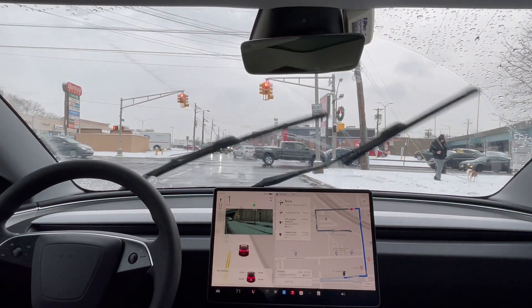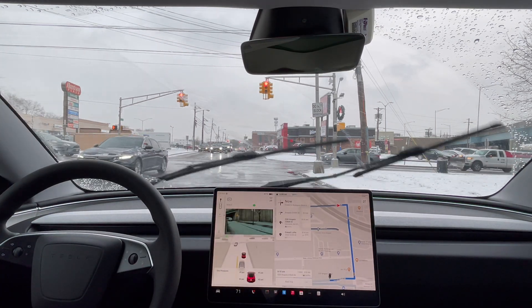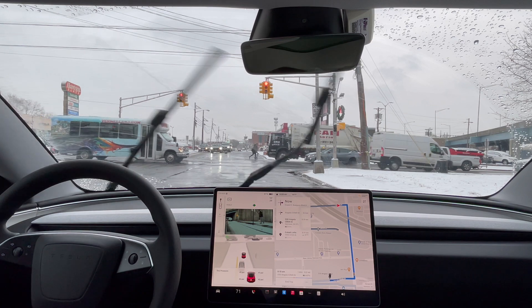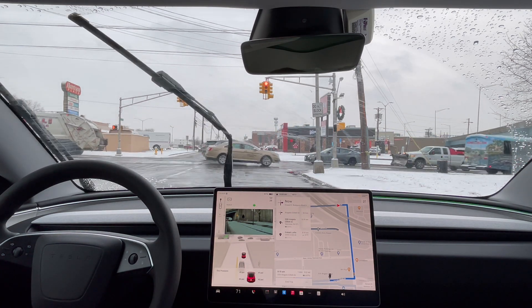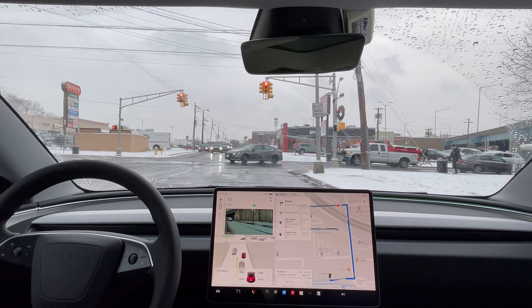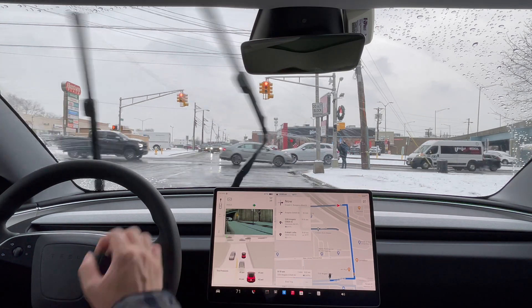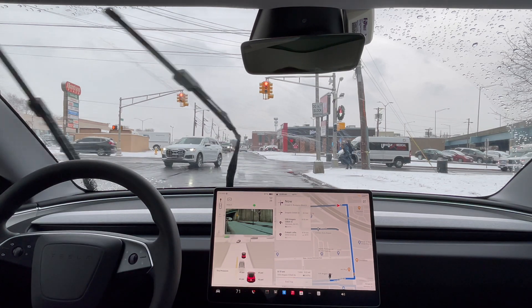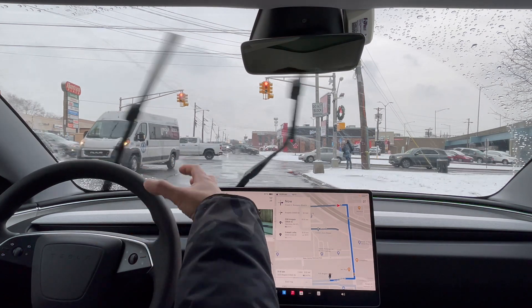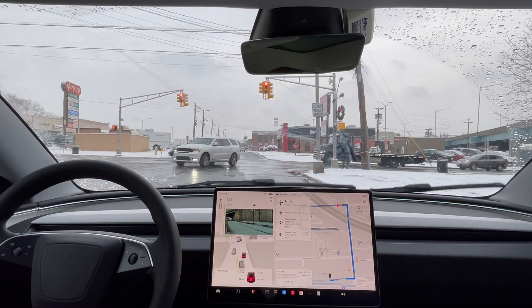I'm going to stop here because it wanted to proceed straight a lot more, and we're supposed to stop where I am right now at a red light. Sorry, I forgot to flag that to Tesla. So I did disengage here — one disengagement. It wasn't unsafe for the car to go up front because it was clear, but you want to give room to larger trucks making a left turn. When I disengaged, it wasn't like something bad would have happened, but it didn't stop where it should have stopped.